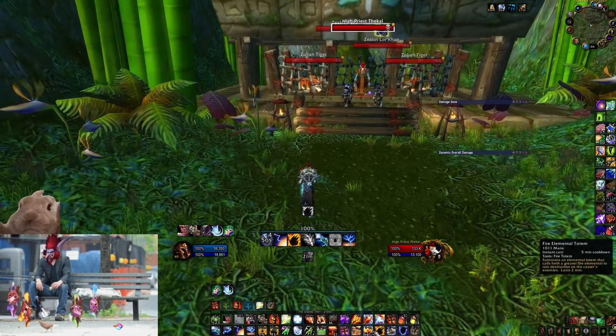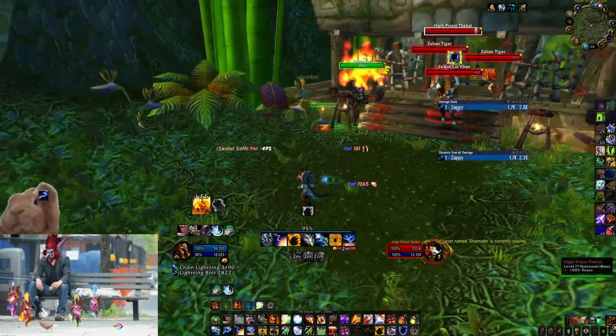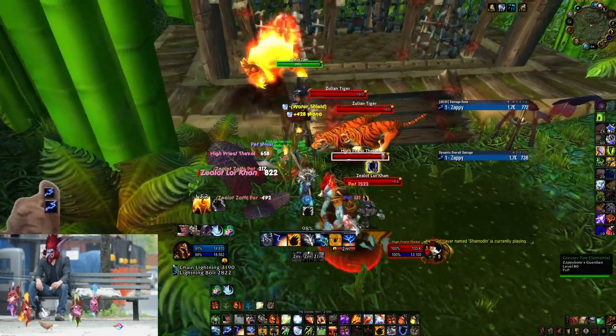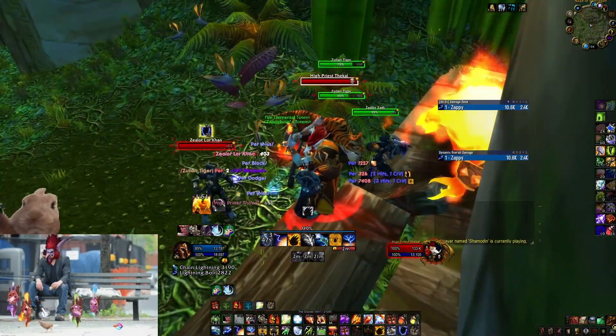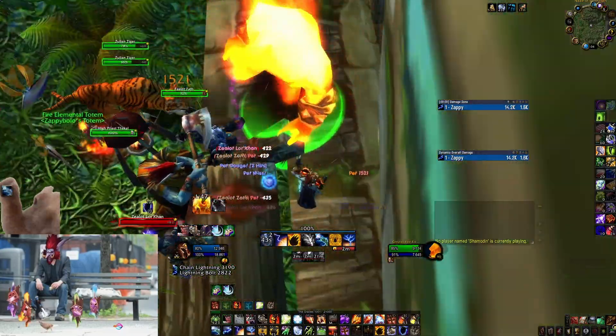You need your fire elemental. You can also use earth ally, but earth ally aggro is intense — the threat he generates. You can still pull the boss off earth ally, but it's just not important to use them. You can just use fire ally and call it a day.